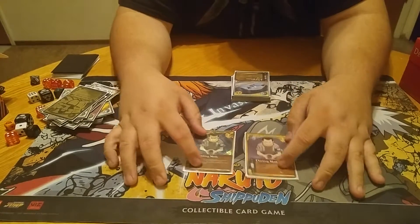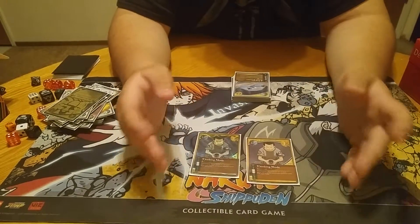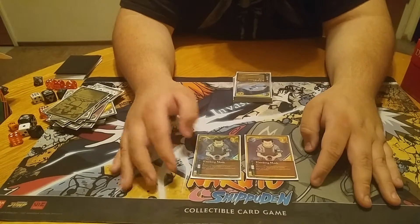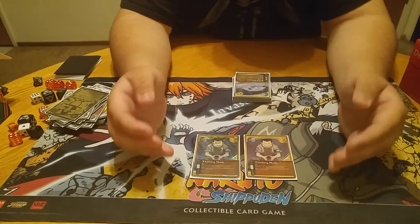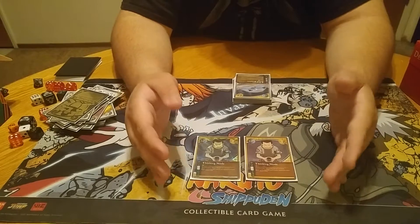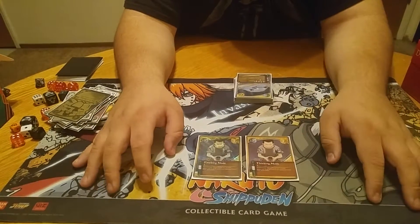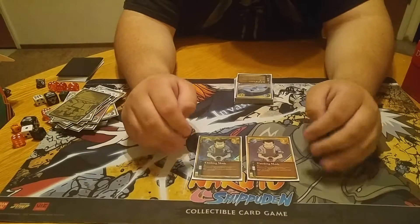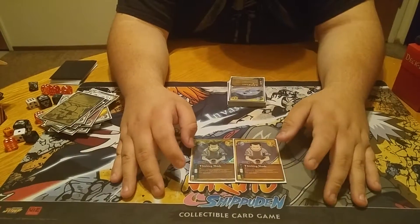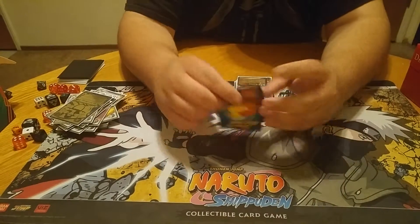On to jutsus. Thinking Mode — I really like this card. It only costs one Earth. Requirements are mental power one or more, which is essentially every card in the deck. Look at all the cards in your opponent's hand and draw a card. I get to net a card to my hand and look at my opponent's hand. That helps me kind of set up a battle plan — what do they have, what do I need to counter that or continue to push? It's a card I like a lot. It helps me set up for my entire game.